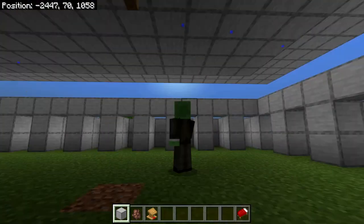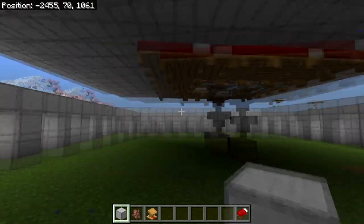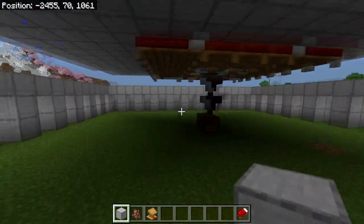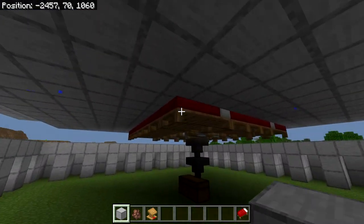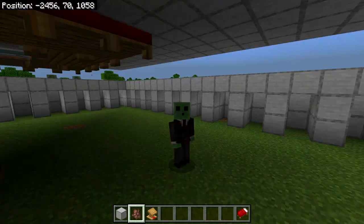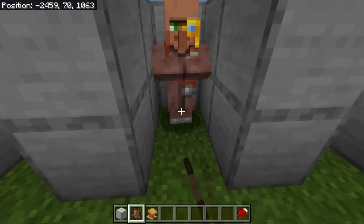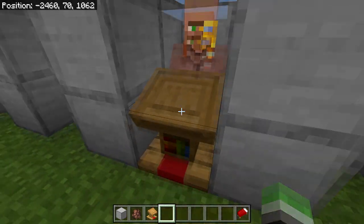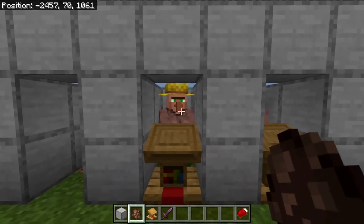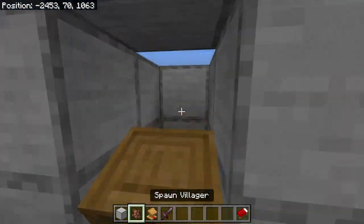The farm is pretty much done. We just need to get all the villagers inside. You will need a minimum of 20 villagers for an iron farm to work, but you can have more if you want — just remember you'll need more beds. Get a villager inside each chamber, place a workstation, and make sure the villager picks up the workstation. Then simply do this with a minimum of 20 villagers.